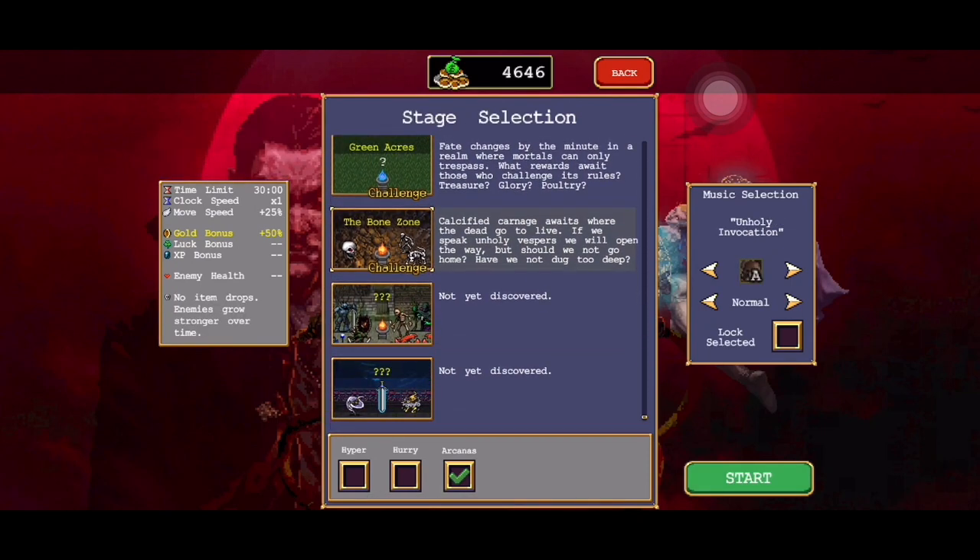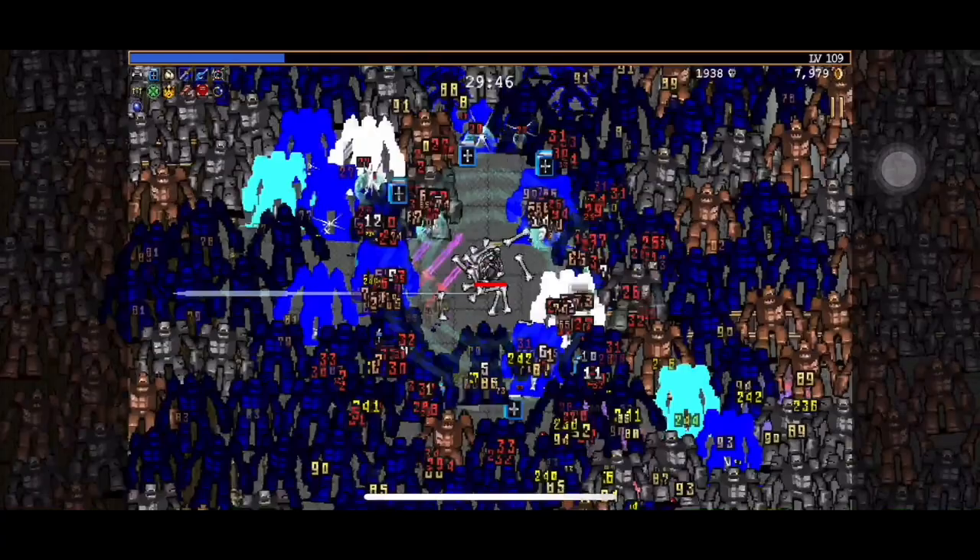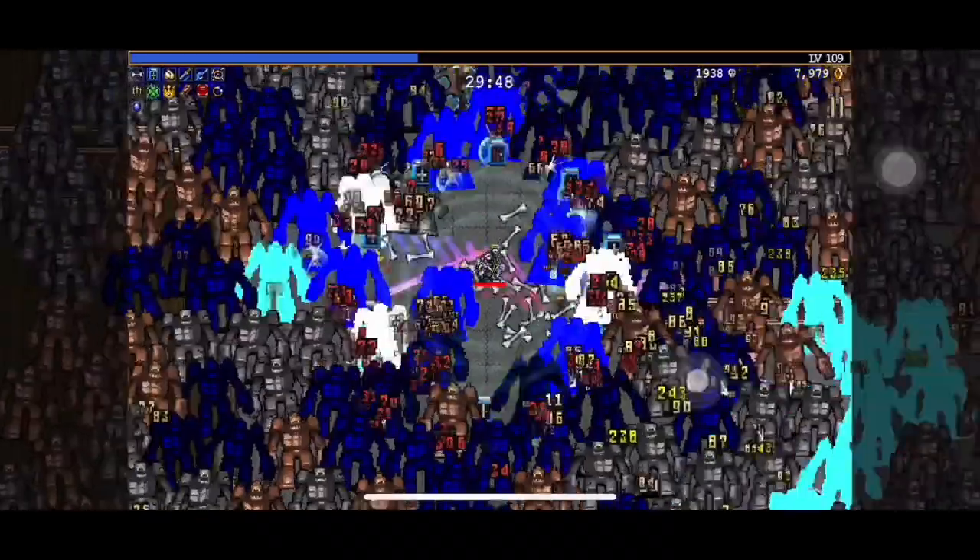Vampire Survivors' gameplay is simplistic enough: pick your champion, select a level, and survive to the level's overall time limit. Typically each level's time limit is 30 minutes. Then death is unleashed, and he wants his soul as payment.